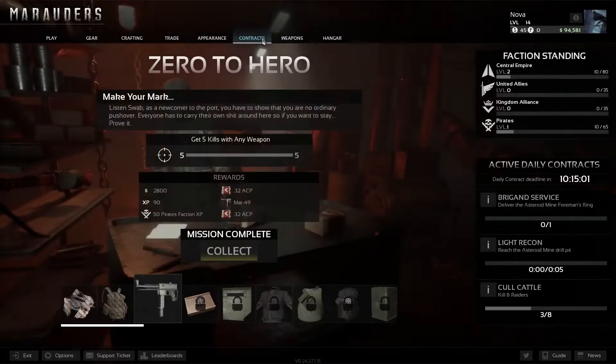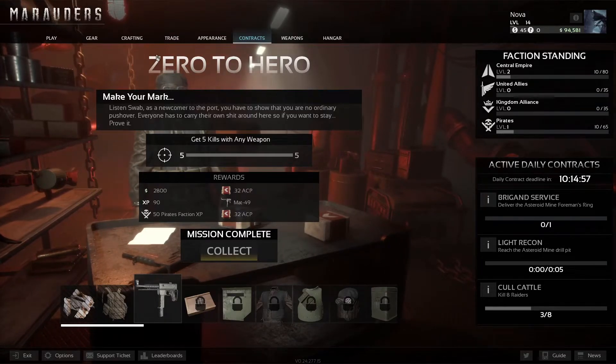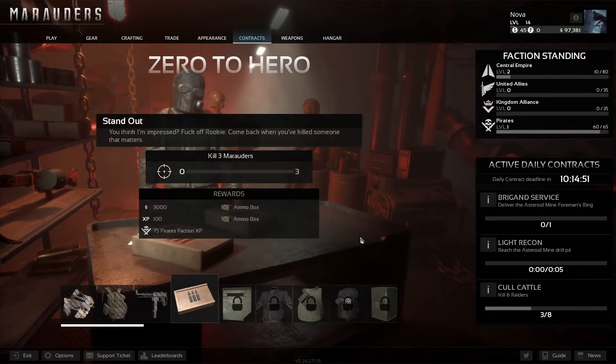So we get this contract done. And like I said, if you're having trouble, really try using the Uzi — it's a wonderful gun. We're going to go to the contracts and turn it in. Get five kills with any weapon — not bad at all. I'm going to collect it and get a free Mat 49. I hope this was helpful for y'all, and thanks for watching.